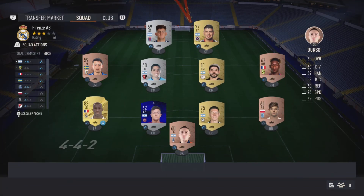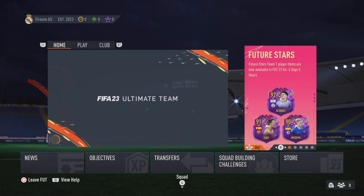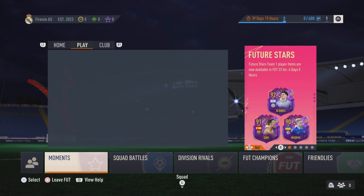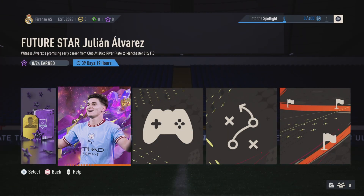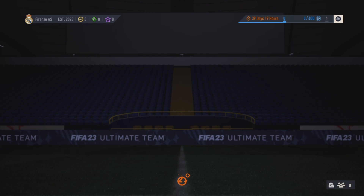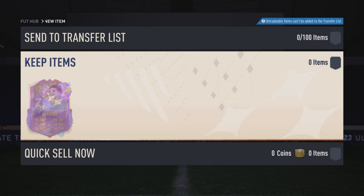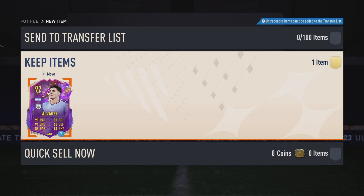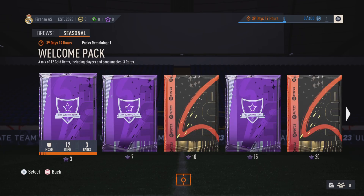To start off the RTG, I think we should play some Moments. My reasoning behind that is if we go into the Moments star gallery and go to Seasonal, we can get a loan 92 Alvarez. Let's go ahead and purchase that. We now have a 92-rated Julian Alvarez - it's only a loan but that doesn't matter. The main player in this RTG has been added to the club!